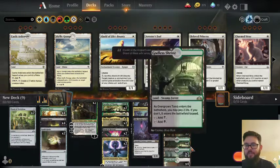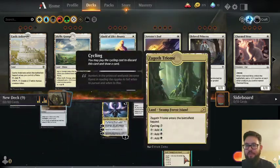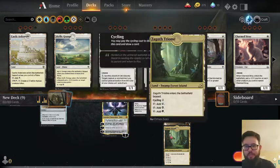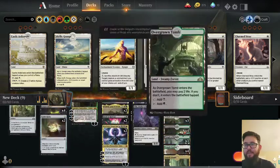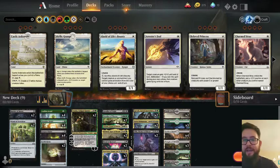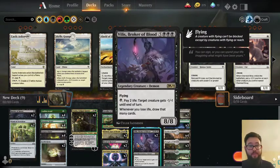For the lands, it's pretty standard of course. The only thing that might stand out would be the Zagoth Triome, just because it does provide the blue. So maybe just one blue source there so that we only have to match one other color. And that's it, guys! So let me show you some gameplay. I had a lot of fun with this deck, I hope you guys enjoy it as much as I did.